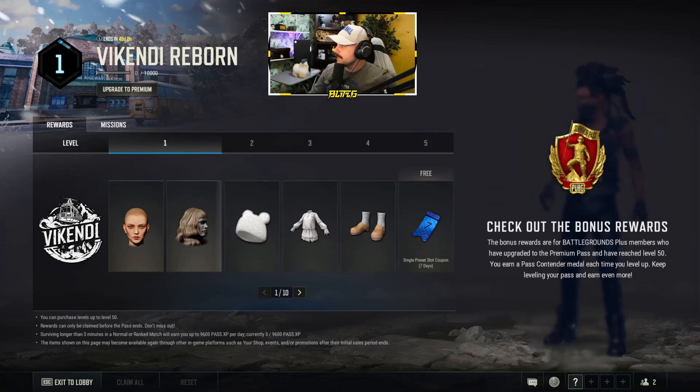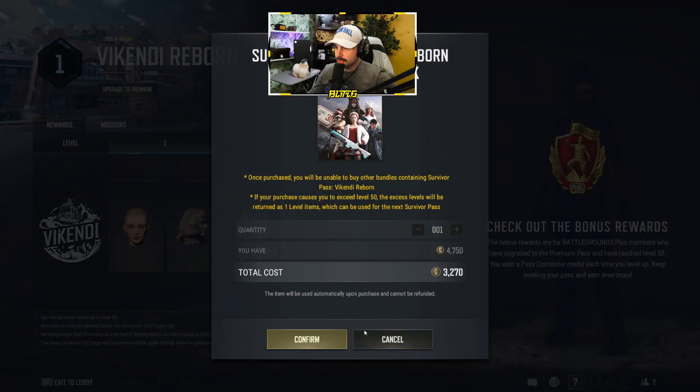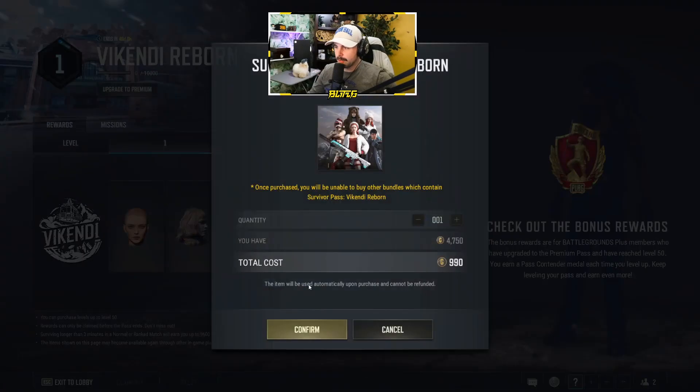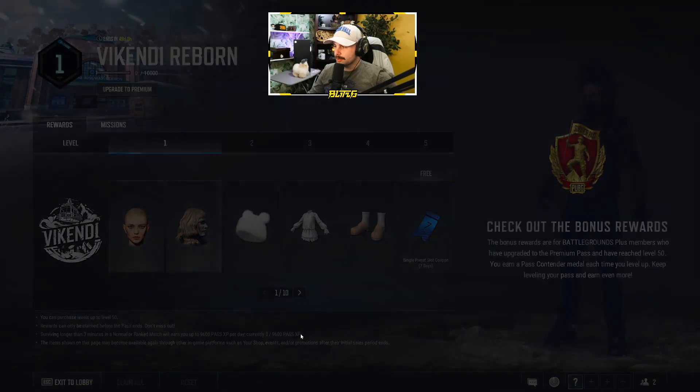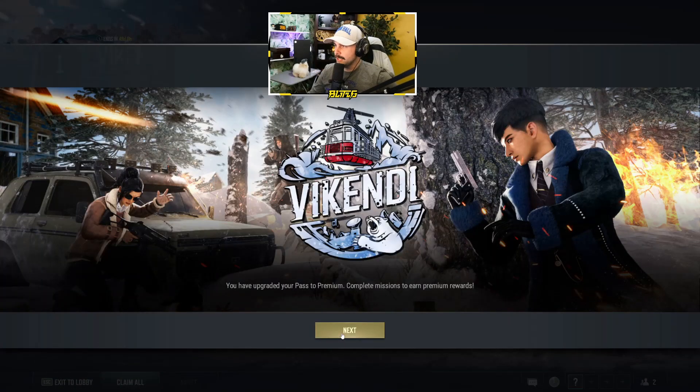I'm going to do this live on stream. Here is the Survivor Pass for Vikendi Reborn. I'm actually going to upgrade to premium because I have G-Coin on the PTS — this is on the PC PTS, which is the test server. They no longer do test servers on console. I might just do the regular one instead of buying the 30 level-up coupons, so I'm going to buy the standard pass for 990 G-Coin, which is roughly ten dollars.